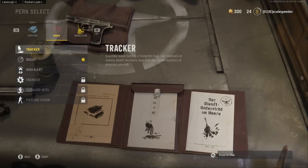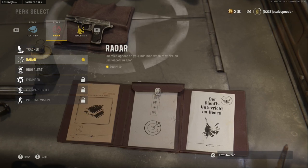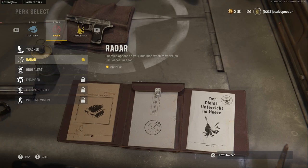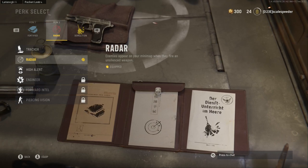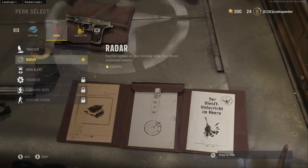Tracker lets you see people's footsteps — good for Team Deathmatch or Free-for-All. Radar could well be a crutch perk, meaning a perk that everybody uses, because it lets you see enemies when they fire with an unsilenced weapon. In previous Call of Duties, firing an unsilenced weapon would put you on the minimap anyway. So I think everybody's really going to be running Radar.